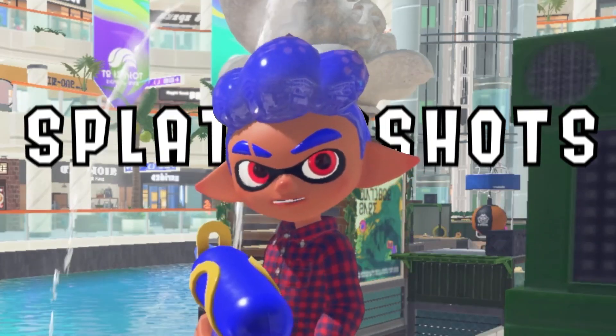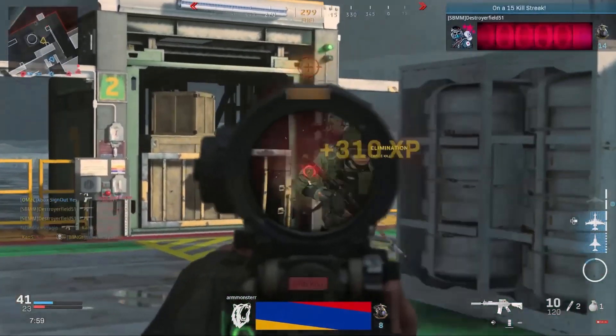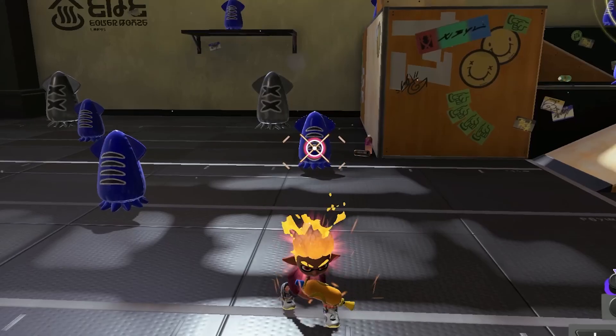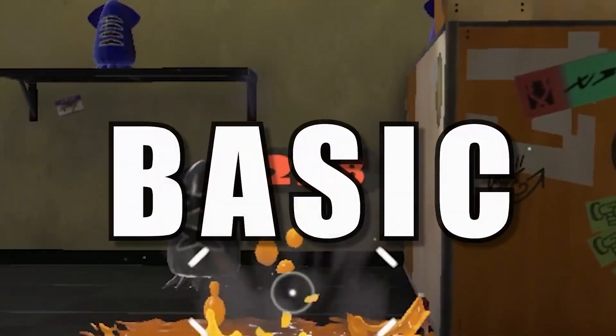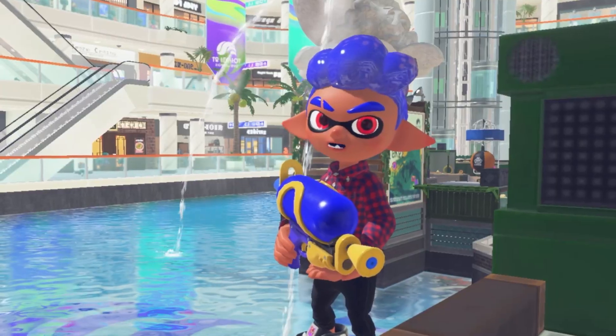Starting with the basic Splatter Shot — emphasis on basic. This thing ain't that special. It's pretty much the standard assault rifle equivalent from any other game, except this is Splatoon, so you gotta pray to the Nintendo gods to hit your shots. The RNG on this ain't bad, it's sort of middle of the road, but if you're someone like me who's got the aim of a drunk, you'll be missing a lot more frequently.